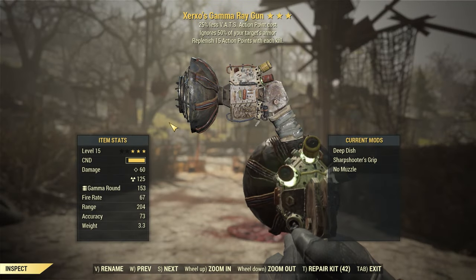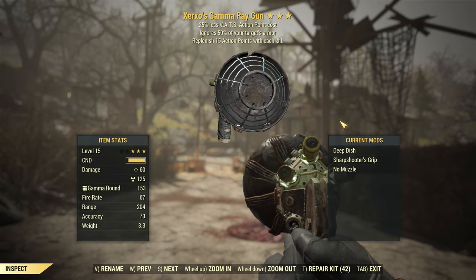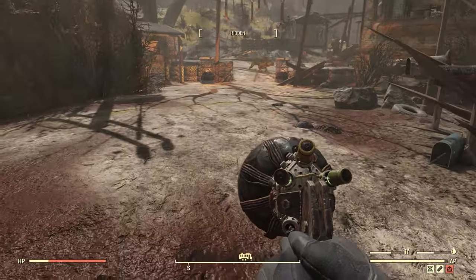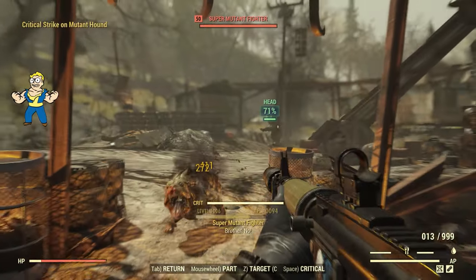I also highly recommend grabbing a gamma gun. The roll doesn't really matter — it's only used for giving yourself some rads quickly. Sometimes you might die and respawn with your health too high, or accidentally run through a decontamination shower in a camp that gets rid of all your rads. But with a gamma gun just aim at your feet and shoot, and you will get rads quickly. I find myself using it a lot.